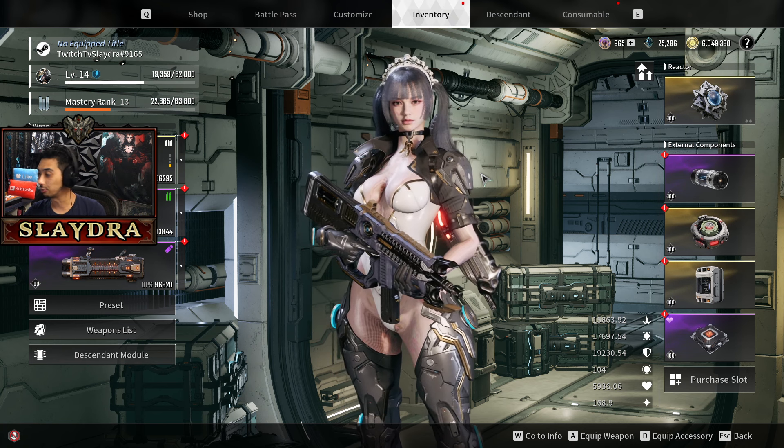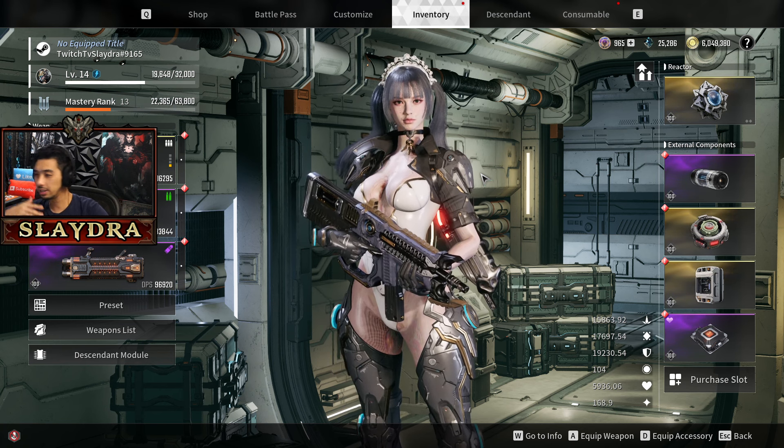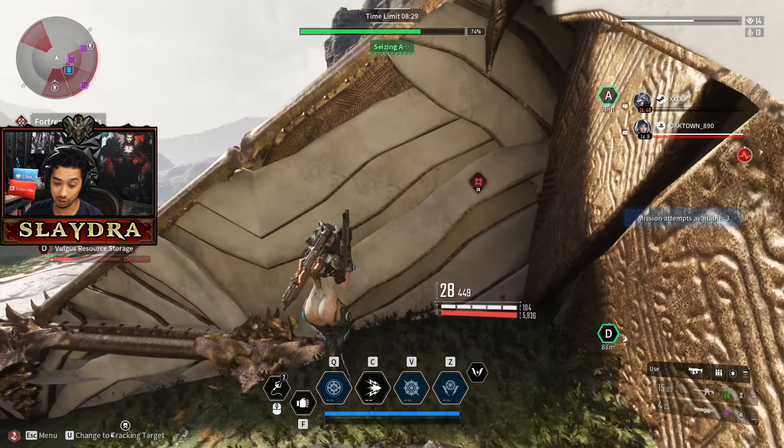Everyone can play this — it's Bunny. Everyone has Bunny, like you get her within the first hour. So that's the best XP, the best combo of everything as far as I'm aware. Do that right now and you'll definitely get a huge advantage in the game.